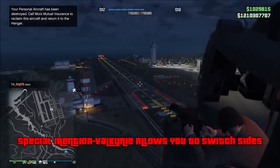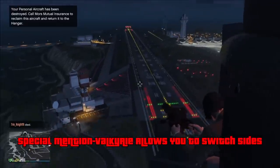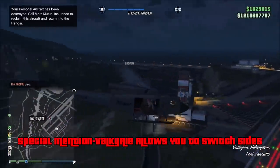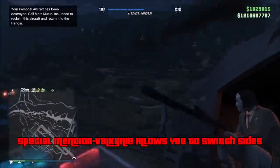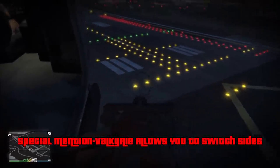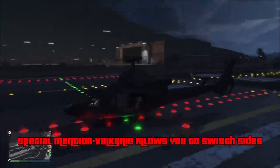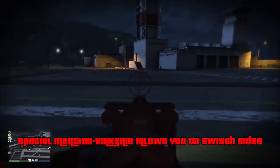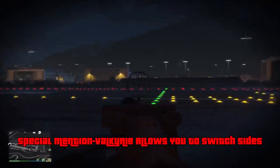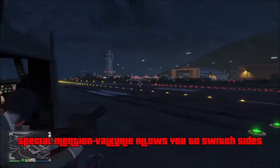Special mention number two — thanks to my friend Burb Bear for helping with this: with the Valkyrie, did you know you can switch sides just by holding right on the D-pad? If you're good with the minigun on this and can kill a lot of players or AI, just know the Valkyrie gets blown up in one RPG hit. But if you want to shoot on the other side, just hold right on the D-pad and you switch — that's it. As long as there's not somebody already there, you can just switch sides quickly.